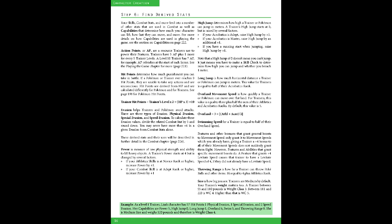High jump and long jump demonstrate the character's jumping capacity, which starts at 0 and 1 respectively. Overland movement speed is how fast they can move over flat land, based on the acrobatics and athletic skills, in this case resulting in a total of 6. Swimming speed is equal to half of this. Finally, throwing range dictates how far a trainer can throw, based on athletics, in this case 8.